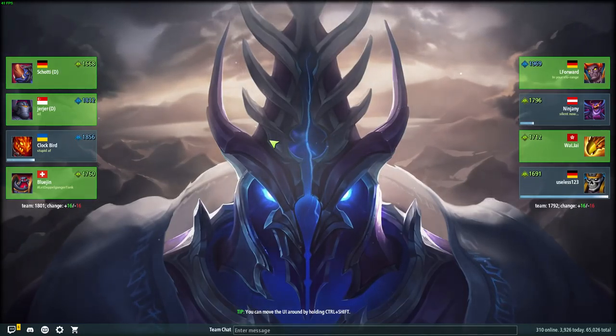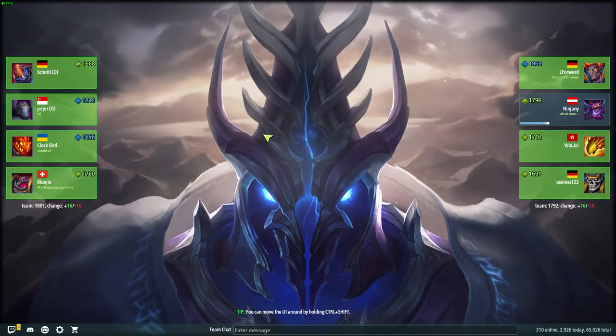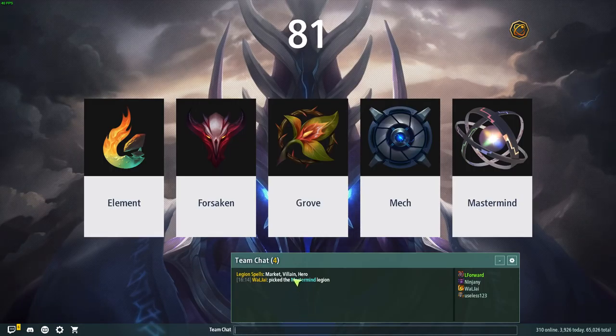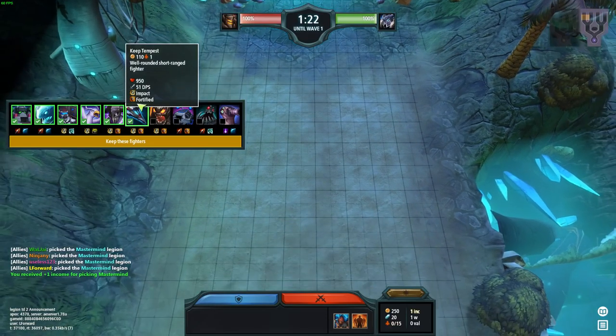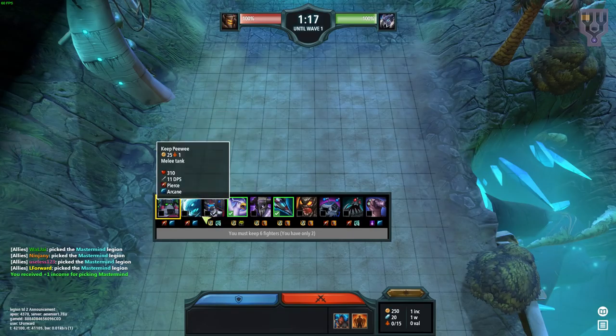Hey guys, welcome back to Legion TD 2. Next try to get higher than 1969 — this is the third time now on a 1969 rating and I want to get better. We have market, villain, hero — okay, with hero we're gonna pick Mastermind and see what we got.